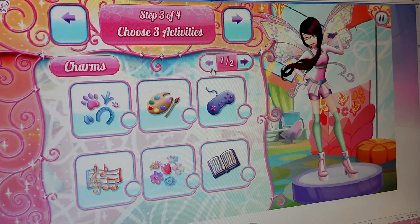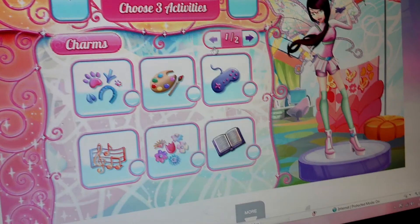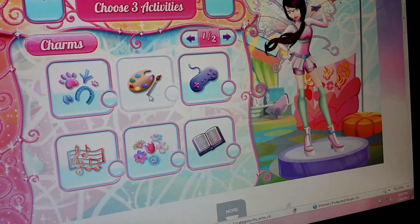Choose three activities. Okay, so that's like animal, painting, gamer, reading... my personality is artistic. I like to read. I'm artistic and I like games.